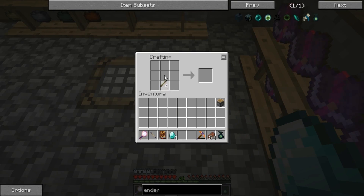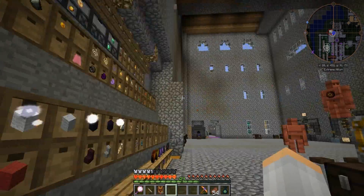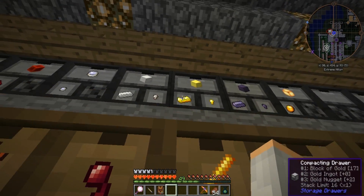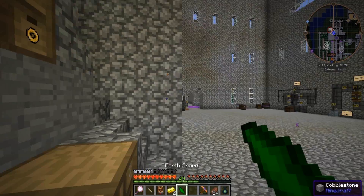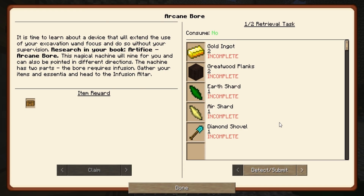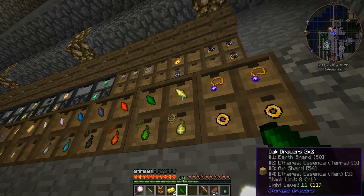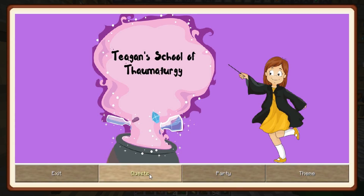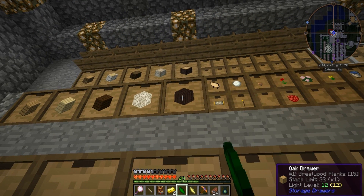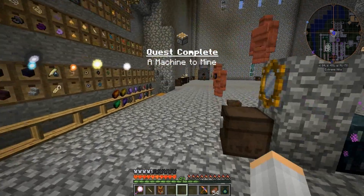So like this and like that, and then two gold. One, two. Then earth — one earth — and one air. And then greatwood — two. I had to look and see if that was greatwood. That should be everything. There we go.